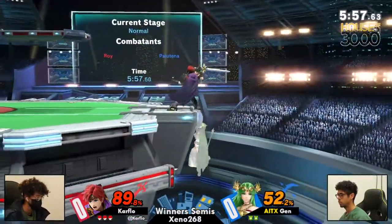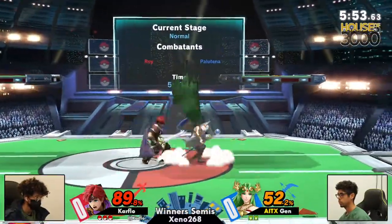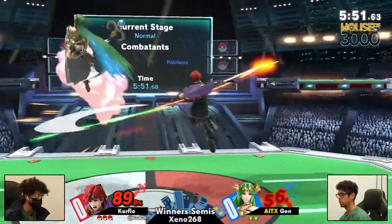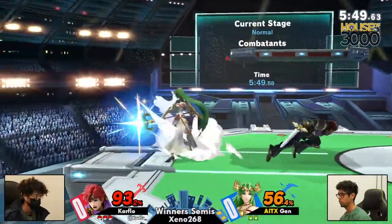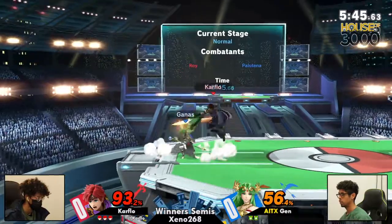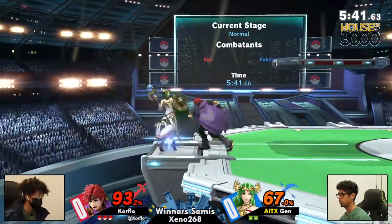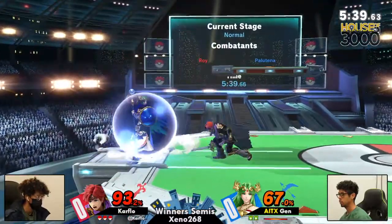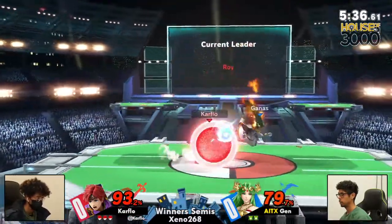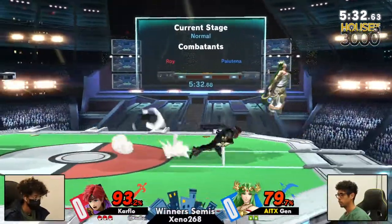Carfo is continuing the momentum right now, keeping Jens off into the ledge. Missing the down tilt right there — could have gone to keep Jens back into the ledge. But right now we're going in for some poking, dashing back and seeing when the safest options are. And just like that, there is that nair. Missed the grab — yeah, missed the grab in that position. Jens not going to be able to get a full punish there on a fairly punishable option on shield.